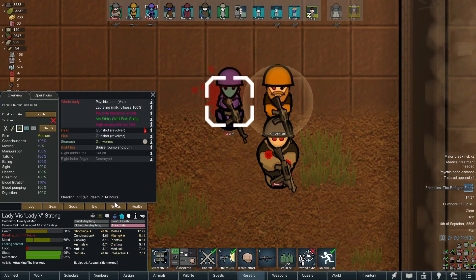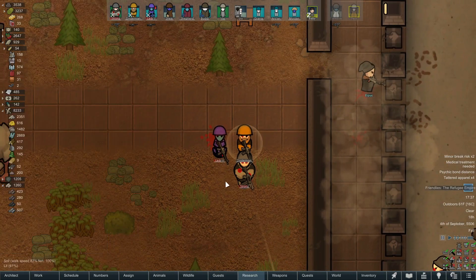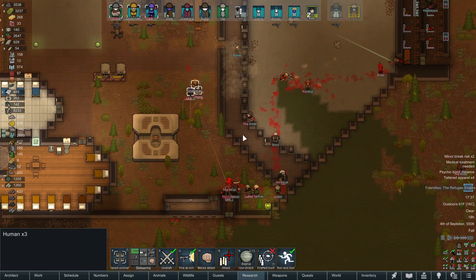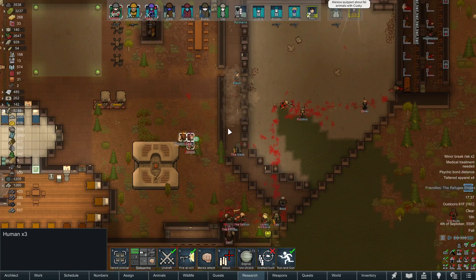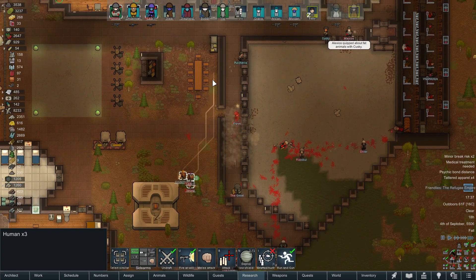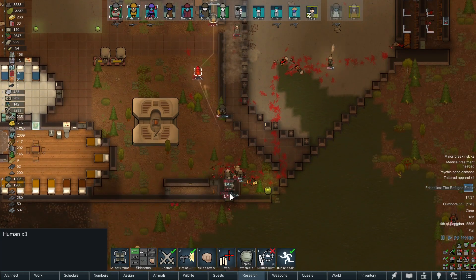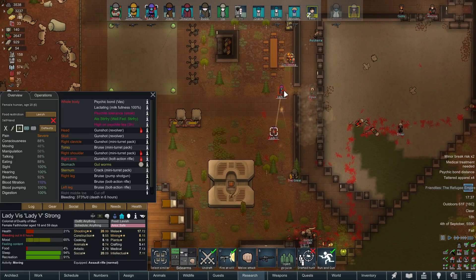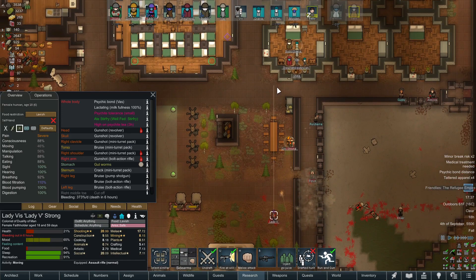Those are old injuries — she's going to be fine, I hope. Let's move behind these trees right here, getting them a little closer. Oh yeah, hold on, let's pull them back for a second. God damn. Oh, Lady V. I'm almost tempted to drop that shield now too. Get back, Lady V. Get back. Look at our allies — they're the smart ones taking cover.